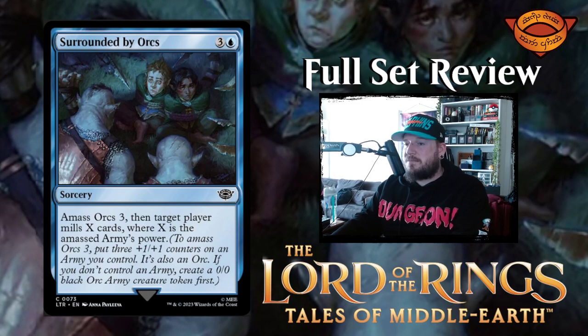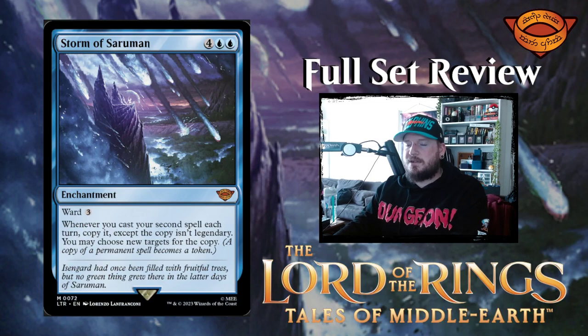Next up we have Surrounded by Orcs — three and a blue for a sorcery. Amass orcs three, then target player mills X cards, where X is the amassed army's power. So you could mill someone for like ten or so if you play this in the later stages of a game. That's pretty neat. I'm surprised that blue has so much to do with orcs — I guess because Saruman is a blue legendary.